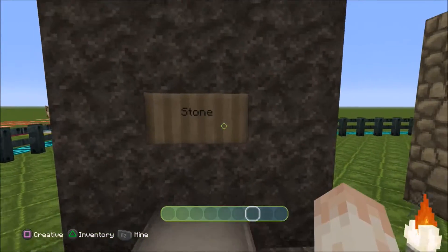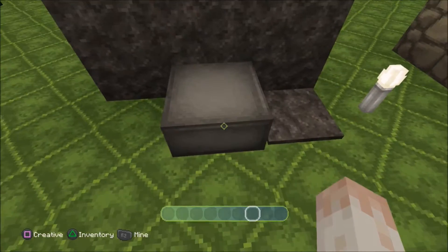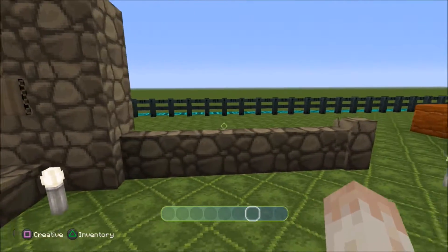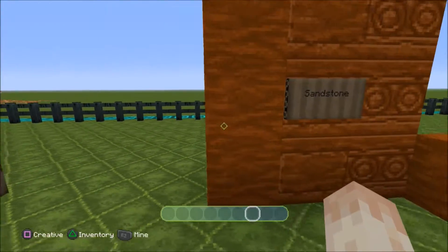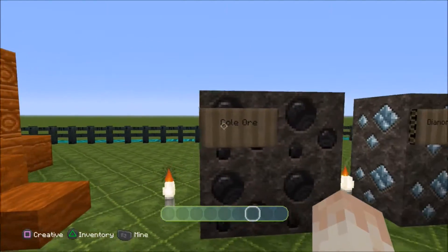Here we go - good old-fashioned stone, a stone slab with a stone pressure plate. Cobblestone, cobble steps, slabs, and fence posts. Then there are the three different textures of sandstone.